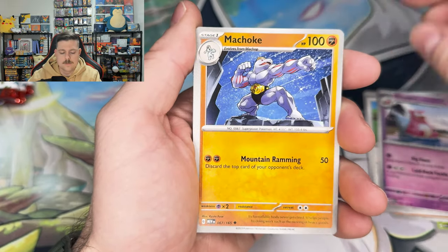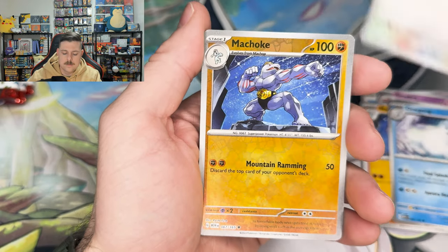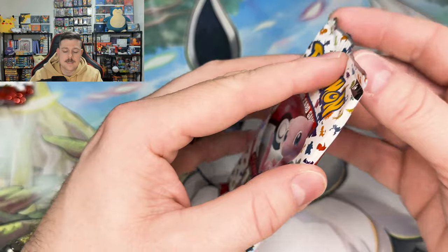Slowbro, Machoke, Dewgong, Raticate, Machoke, and a Nidoking Hollow with no Hollow Energy behind it.